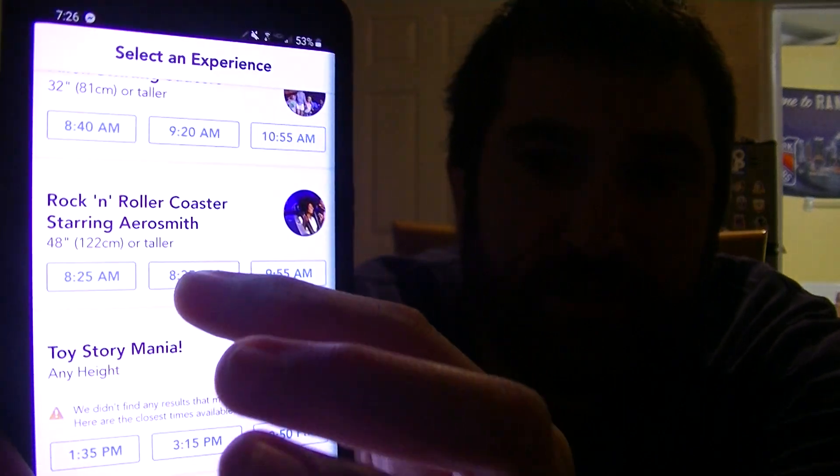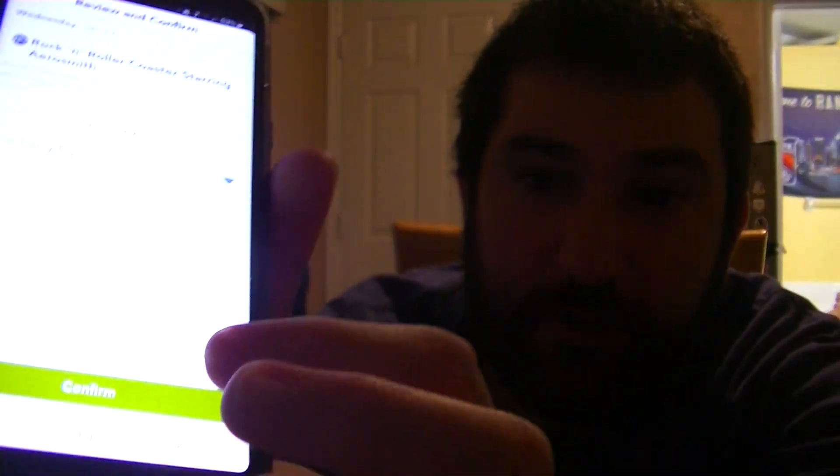So we're going to hit Hollywood Studios. Now for Rise of the Resistance, you have to get to the park at least an hour before the park opens because you need to get a boarding pass for that attraction since it's a virtual queue line. Alright, so there are different groups — we're going to explain that. Group 1, or Tier 1, will be Slinky Dog Dash, Alien Swirling Saucers, Rockin' Roller Coaster, Toy Story Mania, and Tower of Terror. You can choose any of those in Tier 1. So we'll select Rockin' Roller Coaster for 8:25am, then hit Confirm.